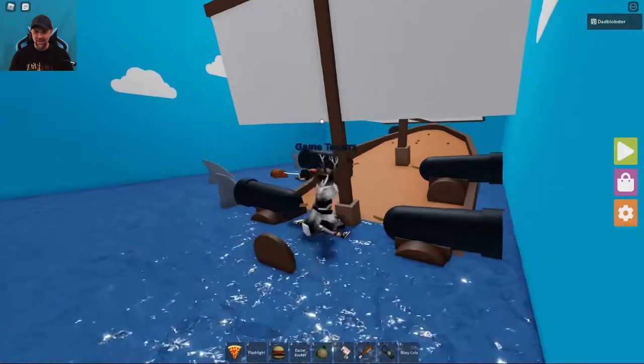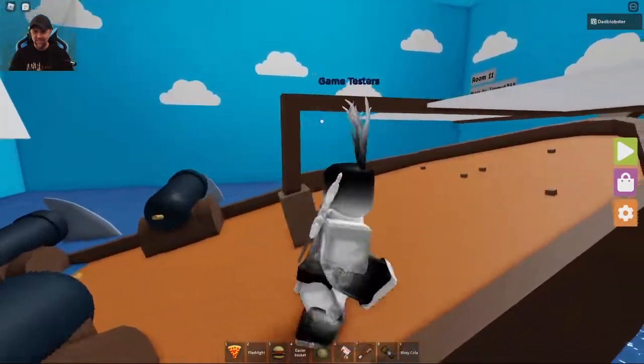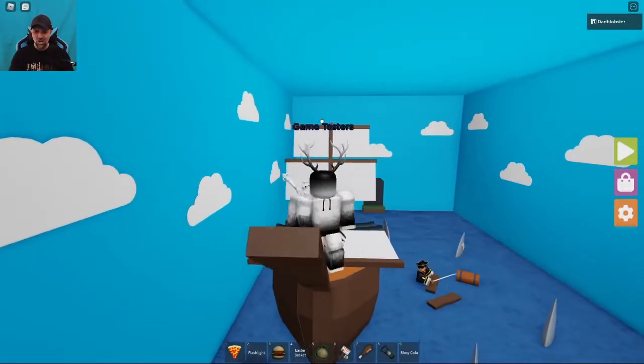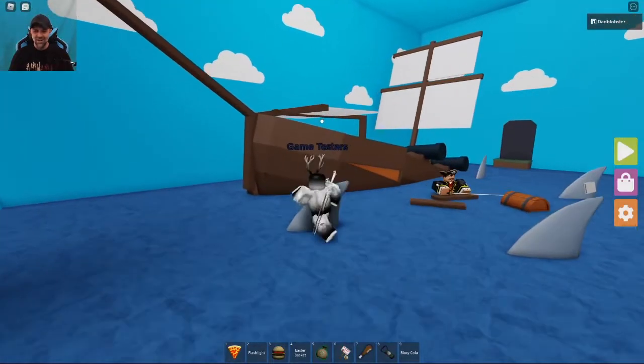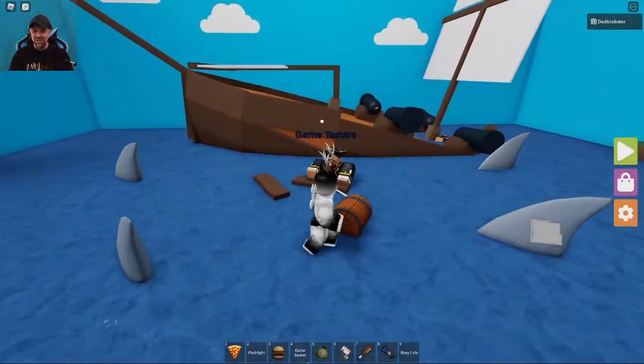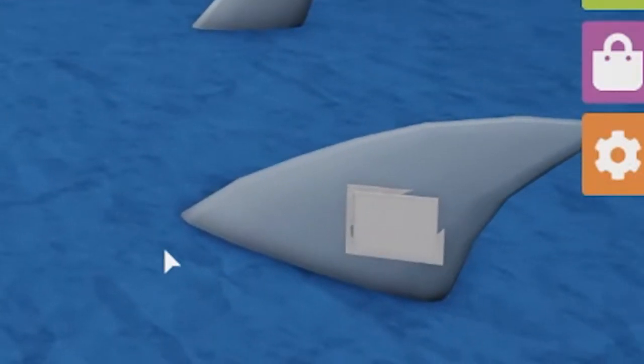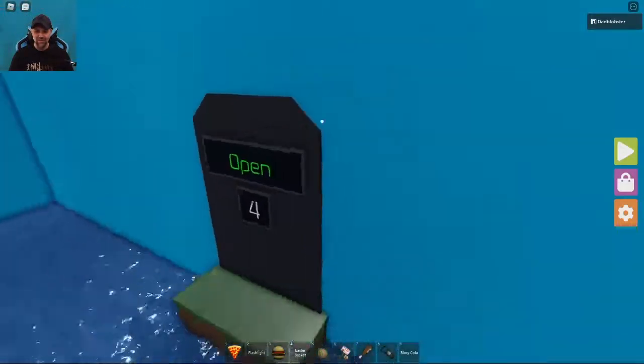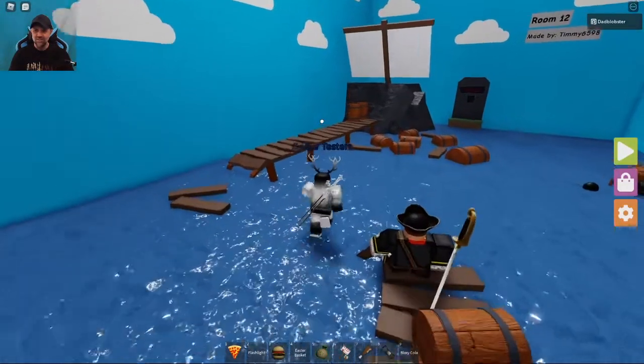Room eleven — pirates are sinking into the ground, they're dead, they don't know where to go. Oh, there it is! There are sharks — I was wondering, I see these things sticking out, shark fins. That guy's not going to make it, he's got four sharks coming at him.